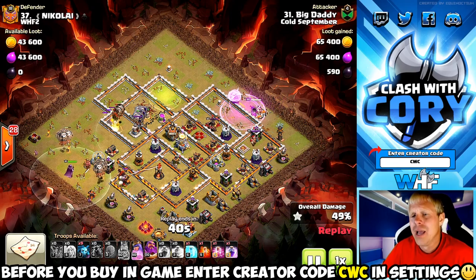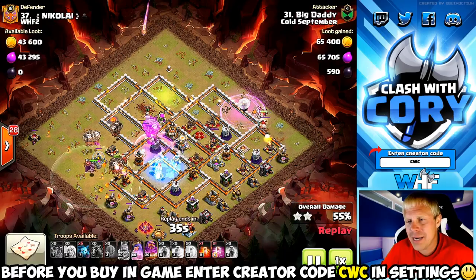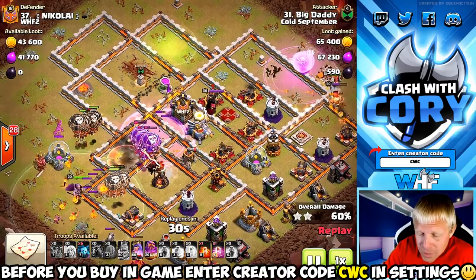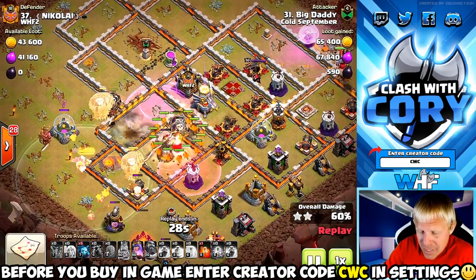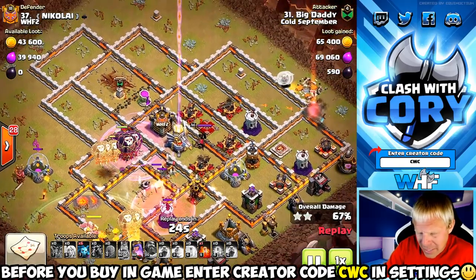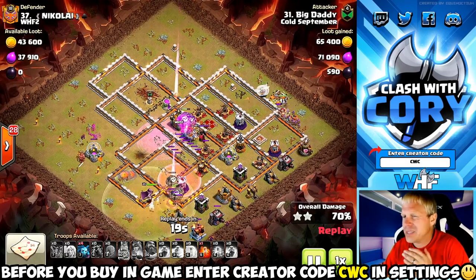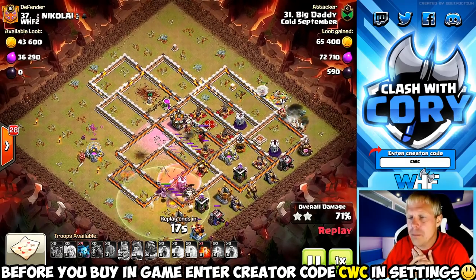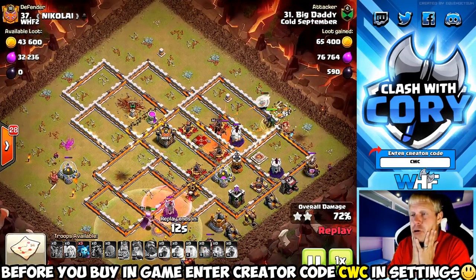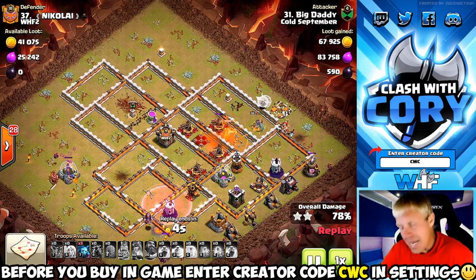He fell well short on this attack. GG to the attacker for not rage-quitting — I do see that once in a while and it absolutely bugs me every time. He's trying to save it — sometimes you can save a queen charge lava loon with a brilliant lalo on the back end going really hound-heavy towards the queen. Sometimes those raged-up pups can manage to get her killed. But this time it's going to be way too much damage — look at those four x-bows in there with the queen, that is a death zone.